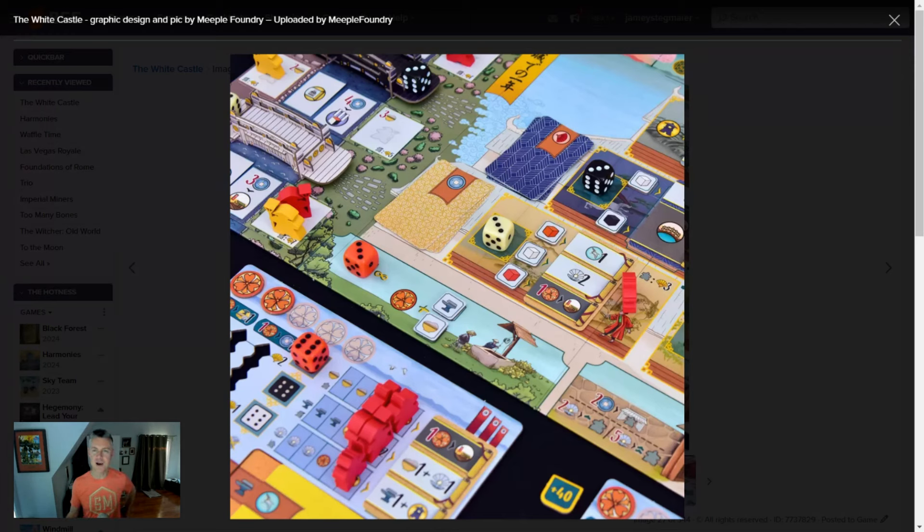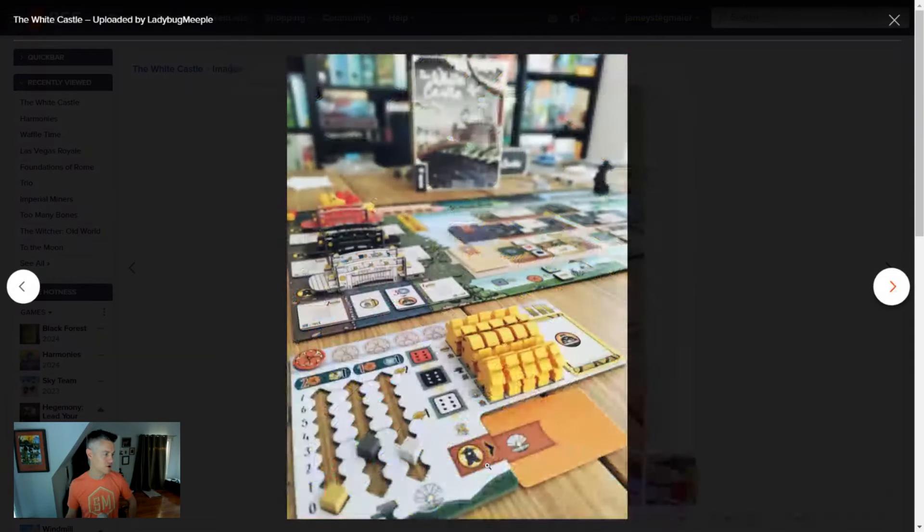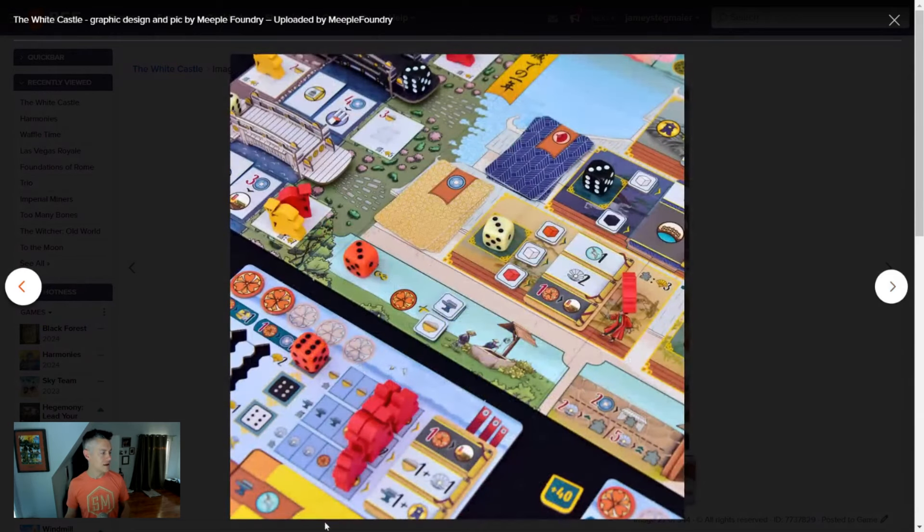My favorite mechanism in this game is how the lantern benefit works. The lantern benefit is just off-screen down here, but you can kind of see part of the benefit. Whenever you see this icon right here and you are placing the dice to gain this icon, you gain all of the icons in this row. You start off with just one card down there, so you start off with just one icon. So if I gain the lantern benefit, I would gain one pearl. But as you can see in this other photo, you can have an ongoing row of cards, so you can gain multiple benefits from this lantern benefit.